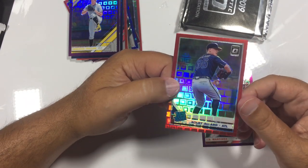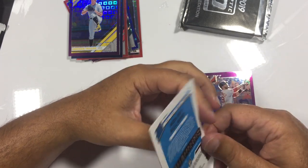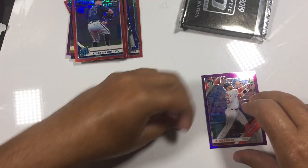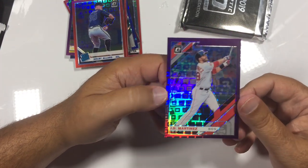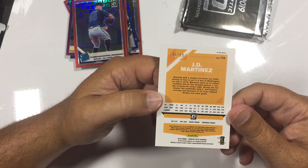I can figure out a way to get rid of some of these cards — I'll distribute them out to my Patreons. And this was the bottom card, which might be next to the Chris Davis the nicest card in the pack. It's a nice J.D. Martinez purple, numbered out of 99 — 47 out of 99. Beautiful.